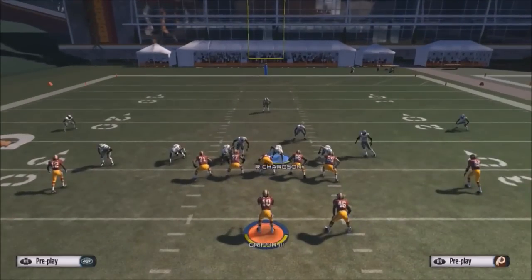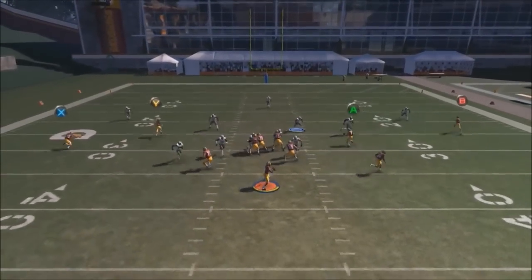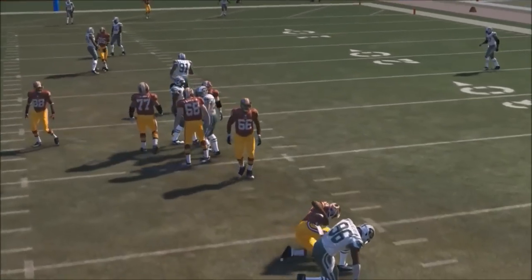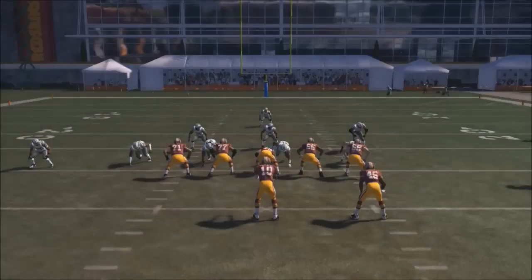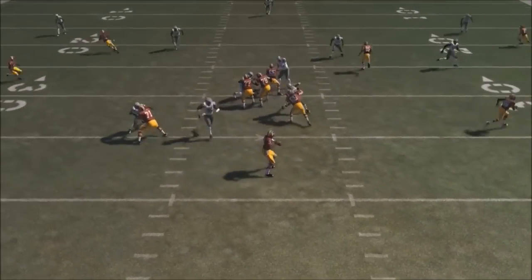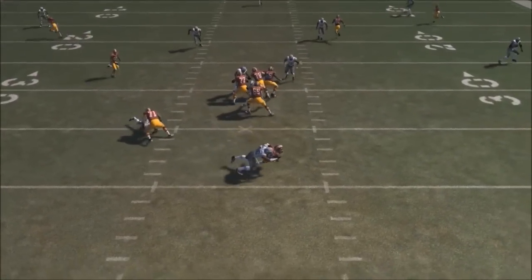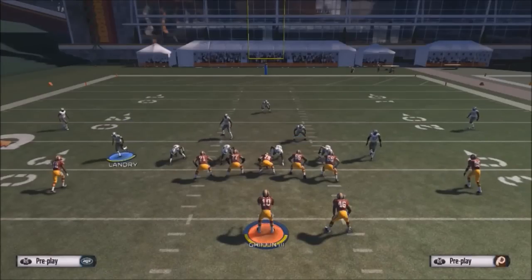Another good thing about this play is that when you're sending this heat, you can also get dual edge. Now you can see the heat coming from the B-gap on the left. You can get two different types of dual edge: the defensive tackle coming in through the A-gap, and also the safety — Dwan Landry, I think his name is — coming in as well. So that B-gap and the A-gap can come in at the same time.